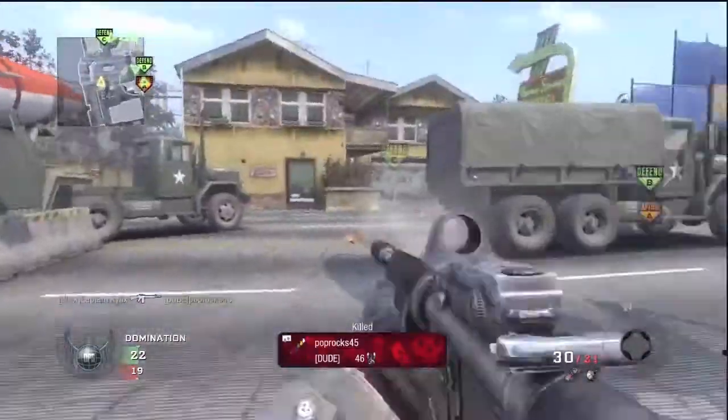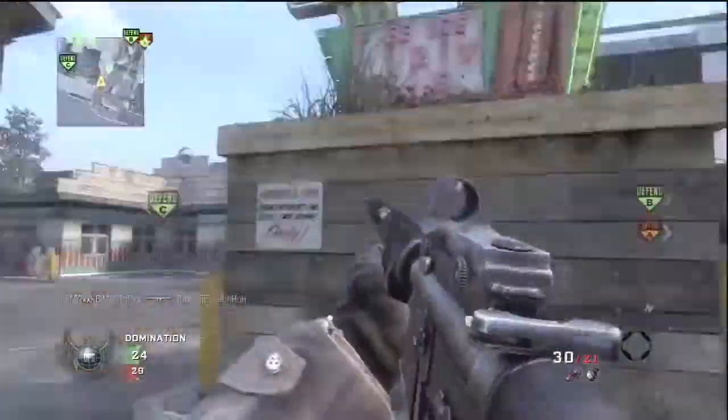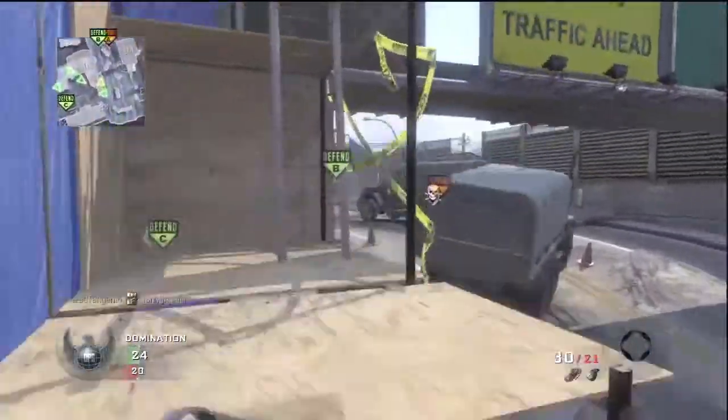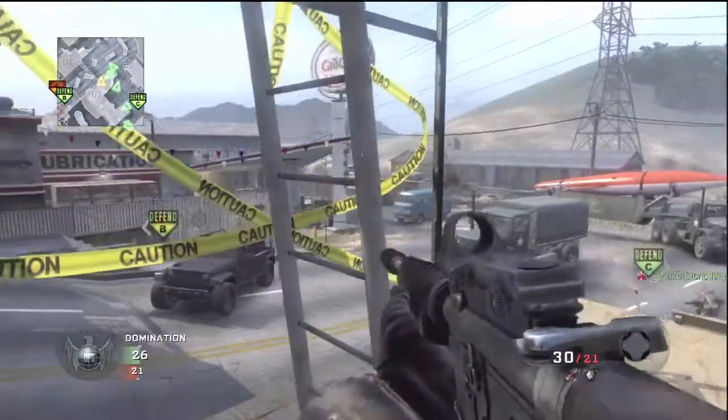If you had a guy who was trying to rocket launch you or noob tube you or whatever, you would just pull out your flak jacket class and you would be completely invulnerable to them. My killstreaks in this game are the SR-71, the Chopper Gunner, and the Attack Dogs.